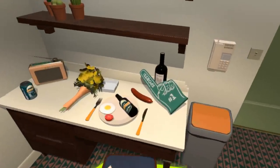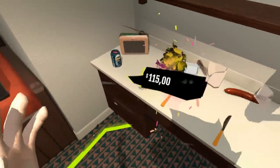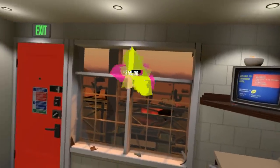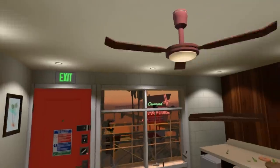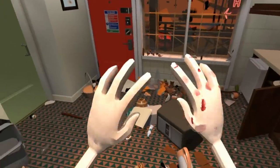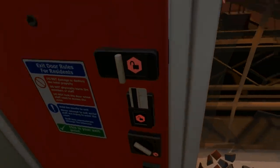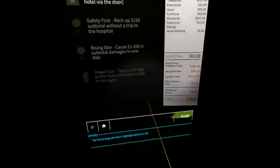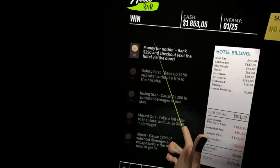We're just gonna wreck stuff and see if we can get a bill big enough to get some money. Now we have a few more seconds to do stuff before they start coming — I need to rack up a bill here boys, 50 seconds. I have a lot of time to do some damage here still. Ceiling fan — oh, I couldn't actually break it. I need to go. How did I do? 274 — that is not bad. Safety first, I should have unlocked that thing. 150 subtotal without a trip to the hospital.